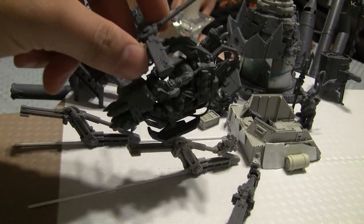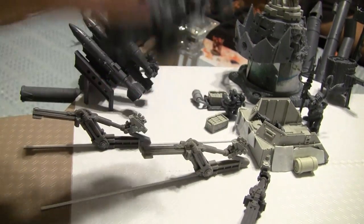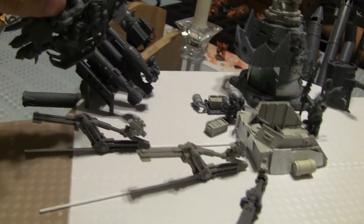These actually just sit on here, just like that. So when they fly off, someone can just pop them right off and put them on one of their flying bases.